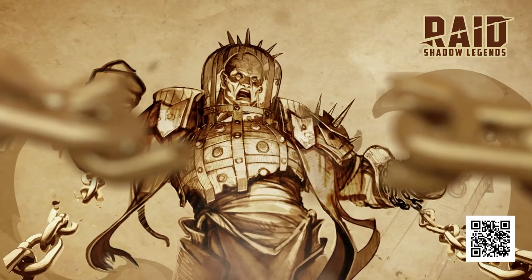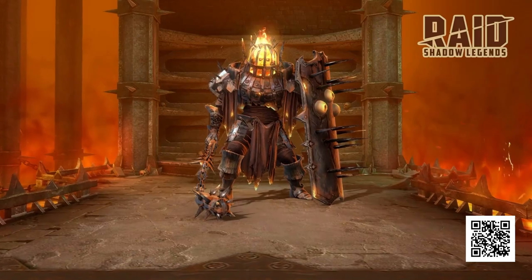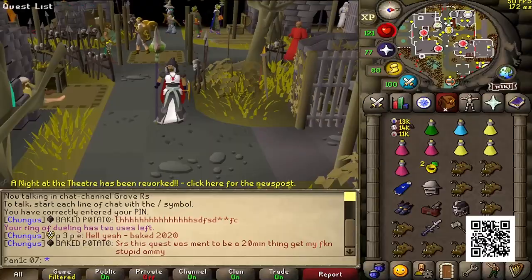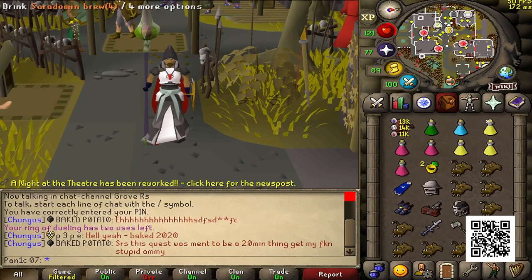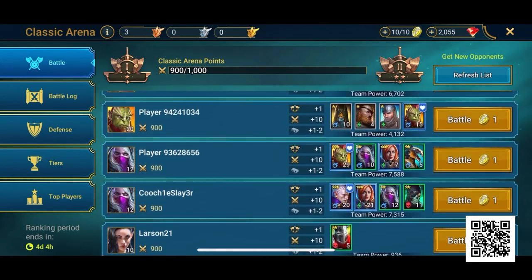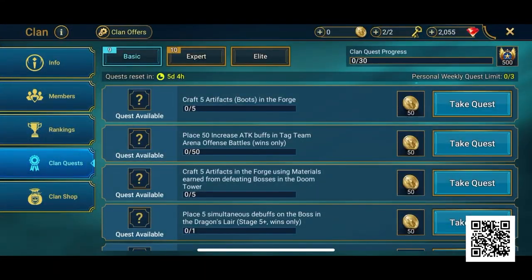Raid also offers some really badass dungeon bosses — one of my favorites being the Fire Knight. The Fire Knight's shield makes him immune to debuffs and damage, so you'll need a champion like the Arbiter who can deliver multiple hits on each attack to remove it and deal damage. What I like most about the game is the PvP battles — you can pick and choose who you want to verse, whether they are higher ranked or lower, and even choose your own player defense to work up the ranking system.